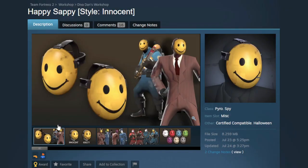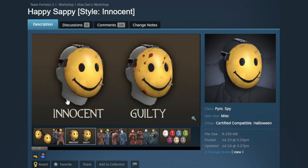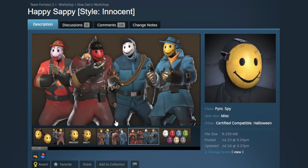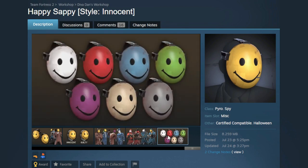Now this is a really cool mask for the Spy and the Pyro — this is called the Happy Sappy. It's got two styles: a clean one called Innocent, and a blood-stained one called Guilty. I think this looks amazing. For Pyro especially I think this is a really fun idea — I really enjoy the idea of having this nice emoticon face while I'm just burning through the enemy team. I want to see a Meet the Pyro where Pyro's wearing one of these. And of course it is also going to be paintable.